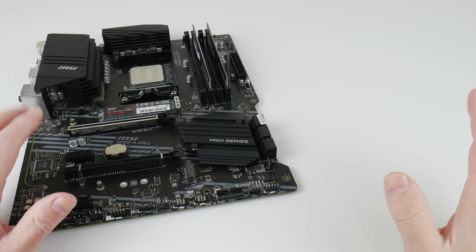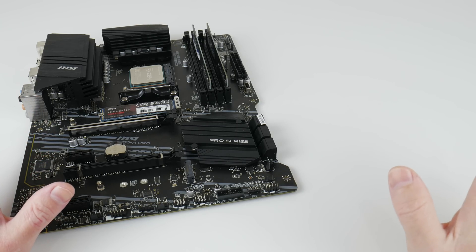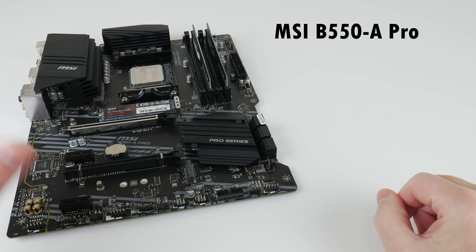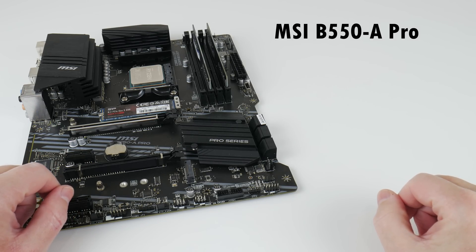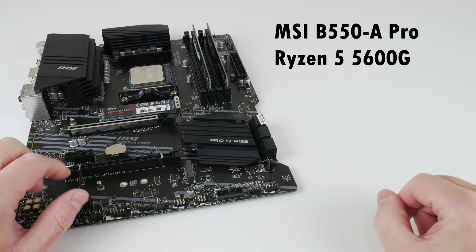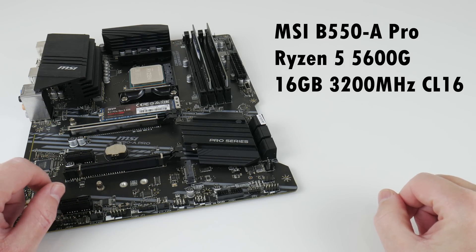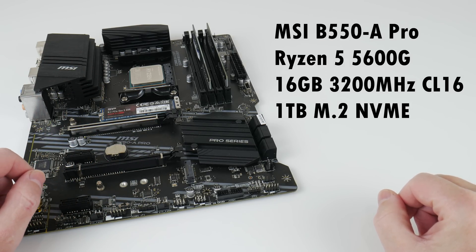I ended up testing on two systems because the results were quite interesting. First up we have a MSI B550 motherboard, a Ryzen 5 5600G processor, and 16GB of dual channel memory and a 1TB NVMe. This represents a more modern system.